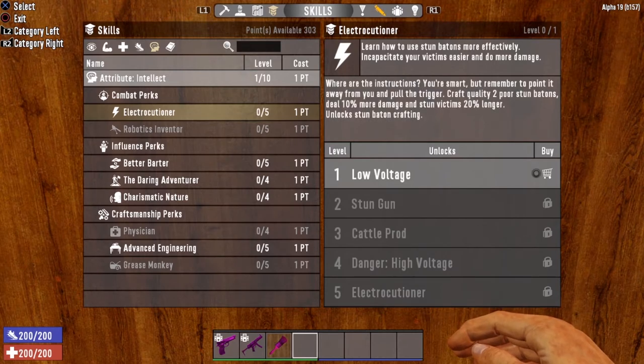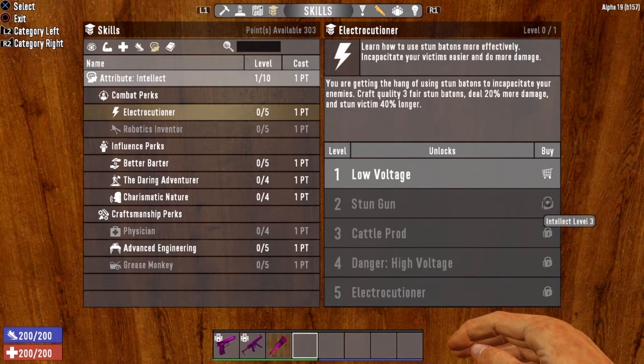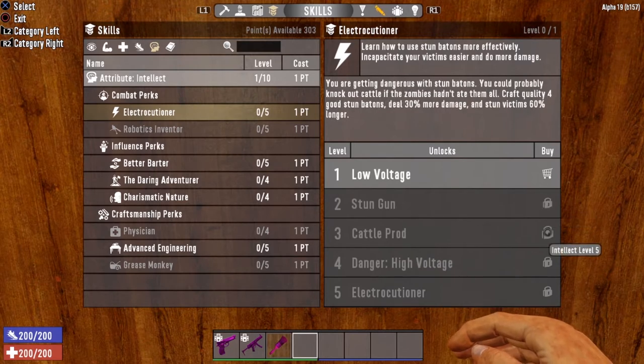Starting off with level 1, Low Voltage — craft quality 2 poor Stunbatons deal 10% more damage, stun victims 20% longer, and it unlocks Stunbaton crafting. Level 2, Stun Gun, opens at Intellect level 3 — craft quality 3 fair Stunbatons, deal 20% more damage, and stun victims 40% longer. Level 3 is Cattle Prod, opens at Intellect level 5 — craft quality 4 good Stunbatons, deal 30% more damage, and stun victims 60% longer.